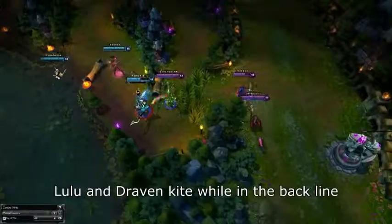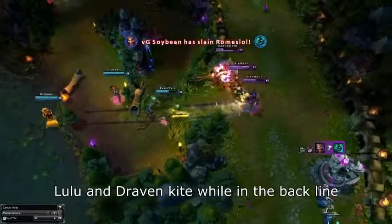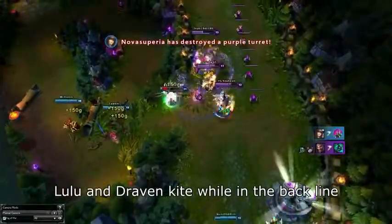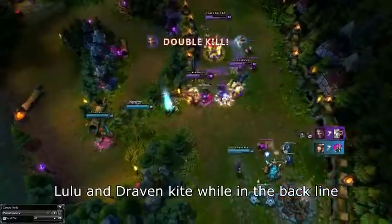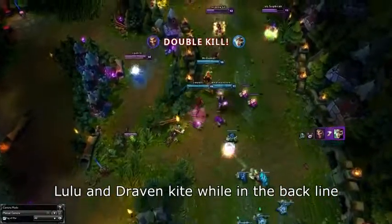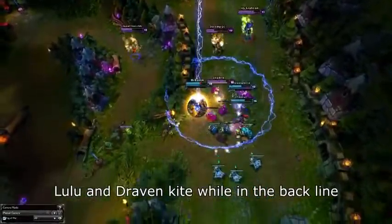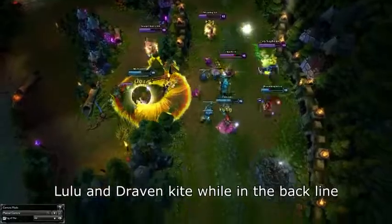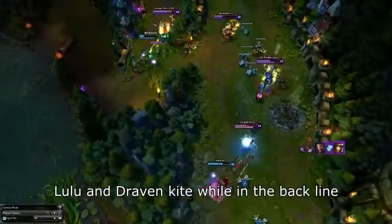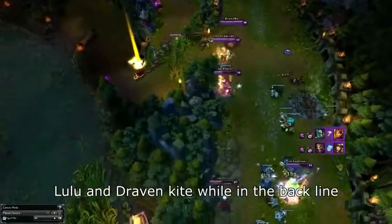Now let's talk about roles during a teamfight. The AD carry role is fairly simple: stay in the back line and try to do as much damage to the best targets that you can hit safely. The support also has a fairly simple role — kite, peel, and protect the back line of your team while using your crowd control abilities in the best way that you can. This often involves being in the back line, but it can also mean being in the mid line sometimes if you're tanky enough. As long as you're kiting for your team and not dying, it shouldn't really matter that much.